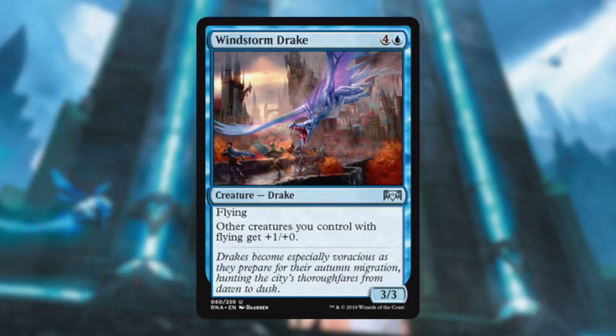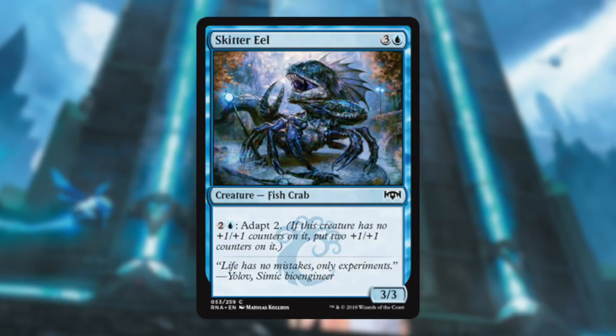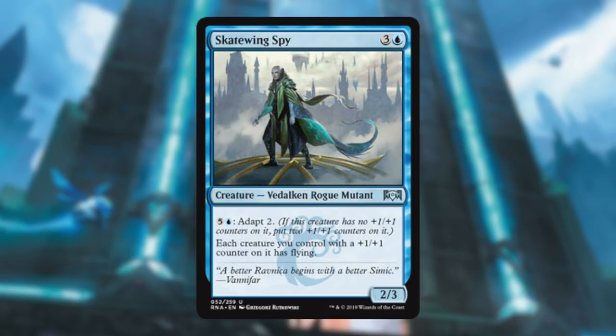Windstorm Drake — five mana for a 3/3 flyer, not great, but like Spirit of the Spires it gives all your creatures a bump in power. If you already have a ton of flyers, which you probably will in a blue-white flyers deck, this makes them even better. Pteramander — one mana for a 1/1 flyer isn't great, but you can dump a bunch of mana later and make it a 5/5 flyer. Skittereel is a fine Hill Giant that gets bigger — late game make it a 5/5. Skate-Wing Spy is way better in Simic, but four mana for a 2/3 you can make a flyer and bigger later on — I'll play that.